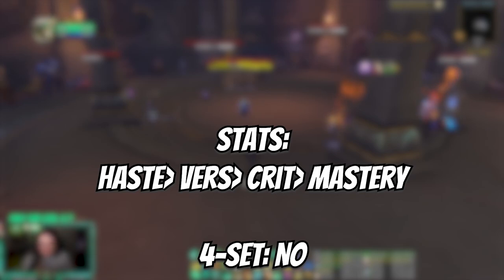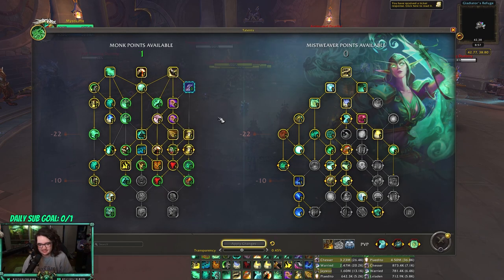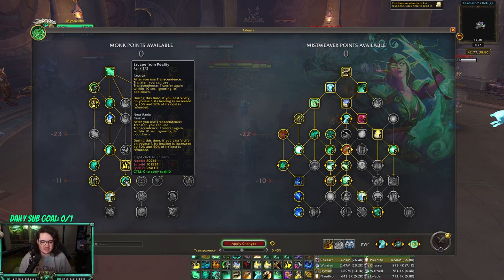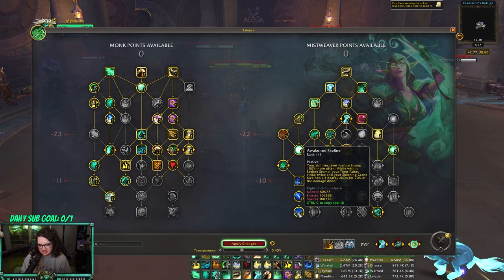Next up we have fist weaving. Fist weaving is also going to be haste/verse. These talents don't really change — this is what I run every single time I fist weave. The one thing I would change is probably drop this if you're playing against a ranged class or if you have a slow on your team — you could drop it for Escape from Reality.